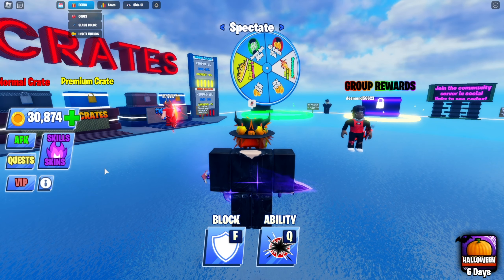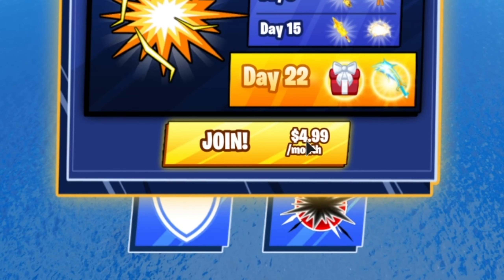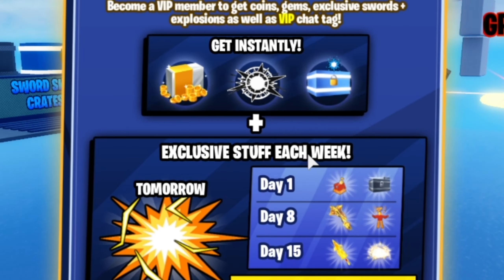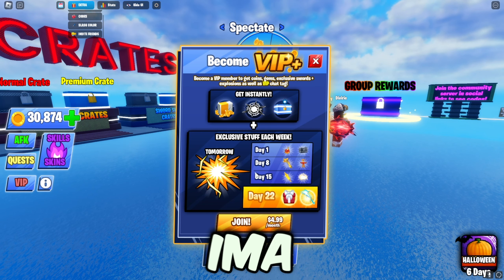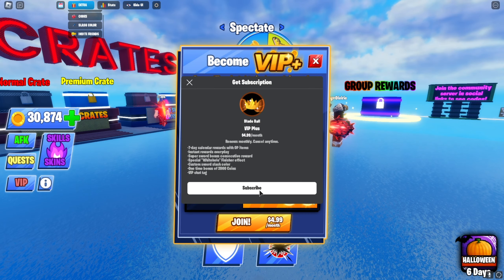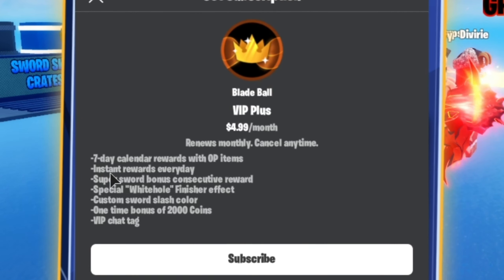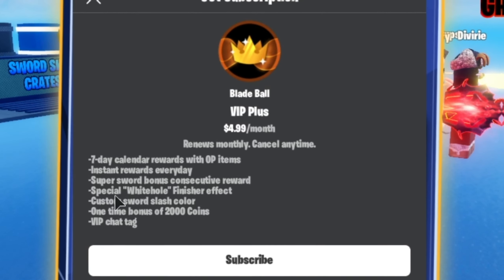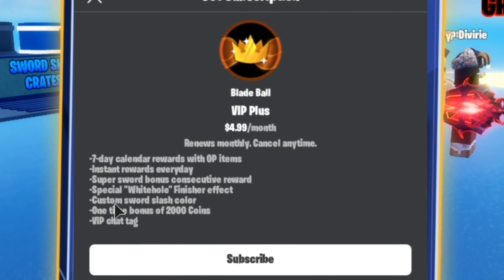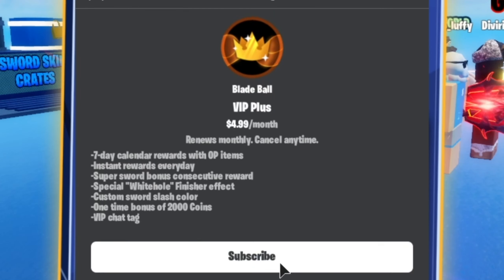They took away VIP but now there's a VIP Plus — if you click on it, it says $4.99 a month and there's exclusive stuff each week: swords, emotes, effects. It looks really cool. The VIP chat tag, seven-day calendar awards with OP items, instant rewards every day, super sword bonus, consecutive reward, special white hole finisher effect, and a custom sword slash color — wow, it's actually pretty nice.